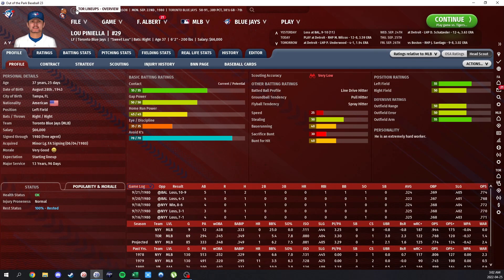Lou Piniella is having a monster season for us. As you can see in the stats, I don't use a lot of the traditional counting stats like batting average and doubles. Once you get used to these ones they're quite a bit better in my opinion. I use WOBA — the weighted on base — which weights extra base hits a little better, making it a much better stat than batting average. So I just do games, plate appearances, and WOBA, plus how much luck they've had with batting average on balls in play, and then home runs, walk percentage, strikeout percentage, ISO, and slugging.